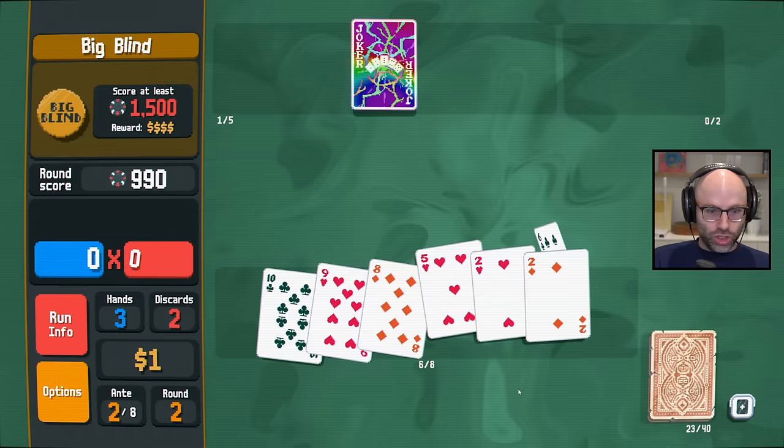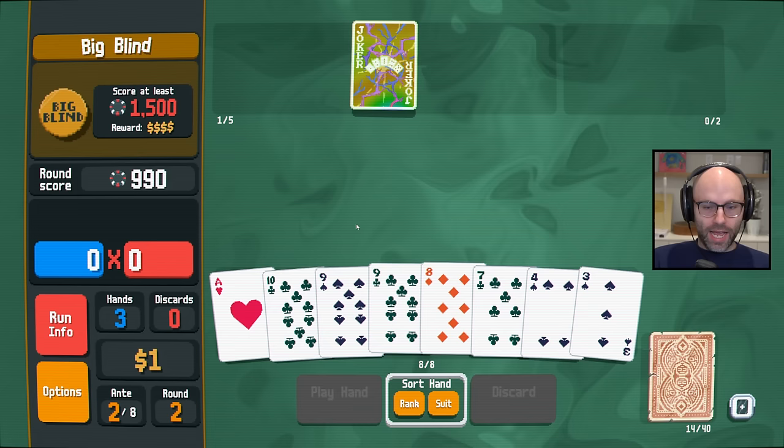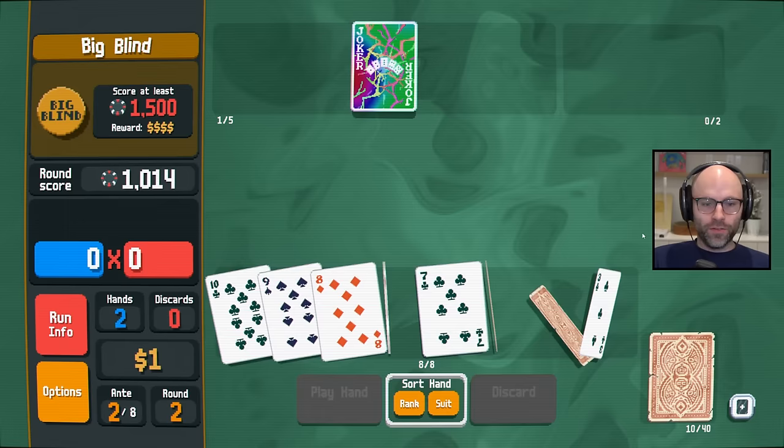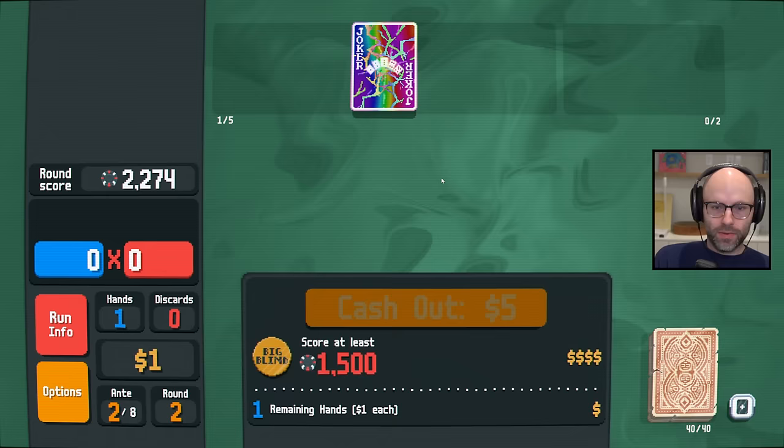Judge. Judge. Obviously we need a little bit of help. We need a flat mult that can then get multiplied by 4.5 — it's only ante two, so cut me some slack here. But we need a flat mult that then gets multiplied by 4.5.